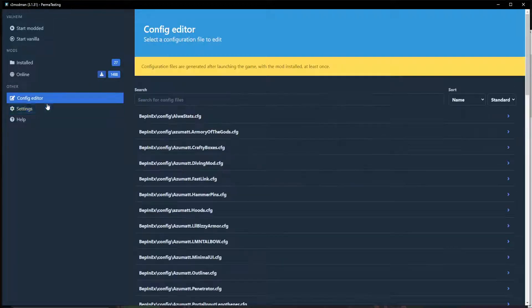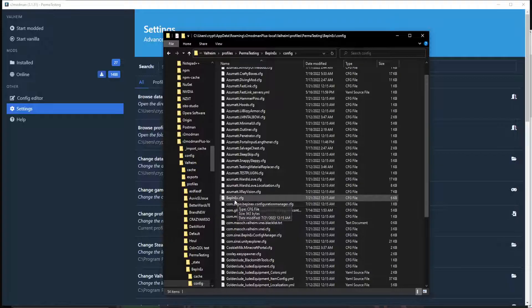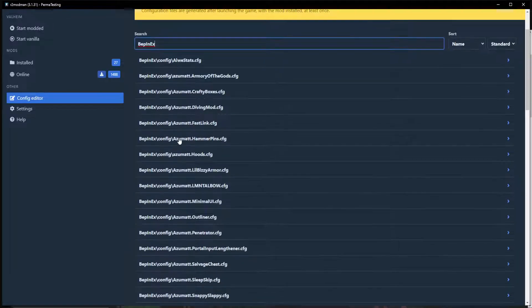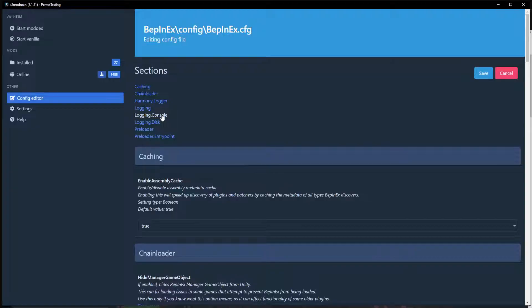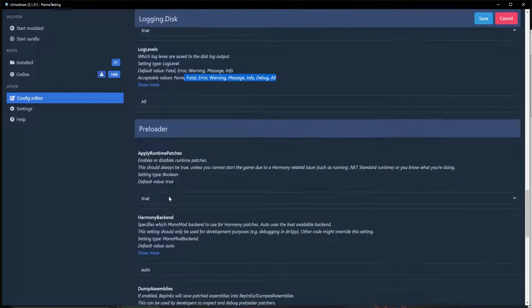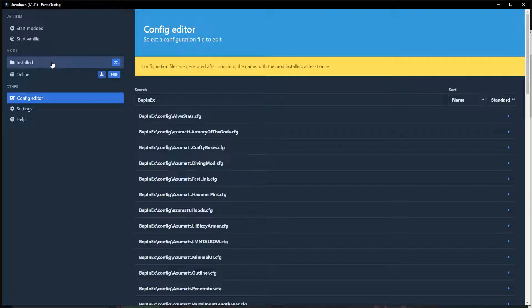That comes from the config editor — you can use the config editor here or open your profile and go to configs. In BepInEx configs, we're going to change that inside of R2. We'll look at the chain loader logging: logging.console is the window that pops up, logging.disc is what it actually writes to the file. We have log messages to disk enabled, we don't tell it to append every time, we tell it to overwrite on game startup by default, and we tell it to log everything.